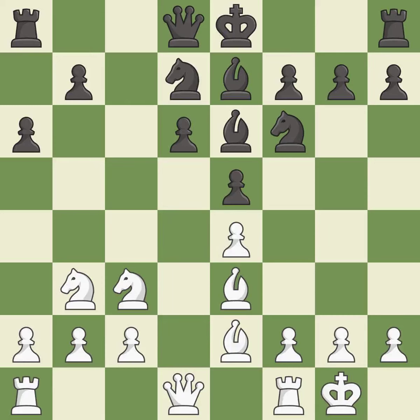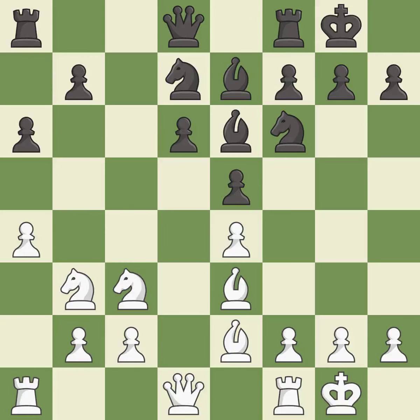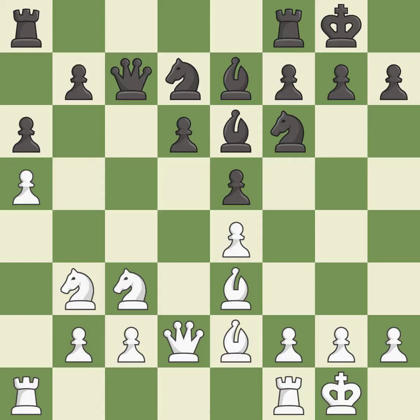This activates a bishop by developing it off its starting square. This activates a knight by developing it off its starting square. Castling develops a rook while also moving the king to safety. Castling to the same side of the board as the opponent tends to lead to less sharp positions compared with opposite-side castling. This connects the rooks, which helps them coordinate together in the future. The rooks can see each other now, allowing them to provide mutual defense.